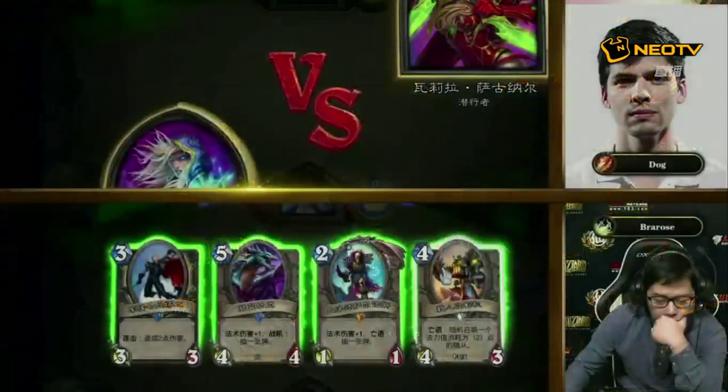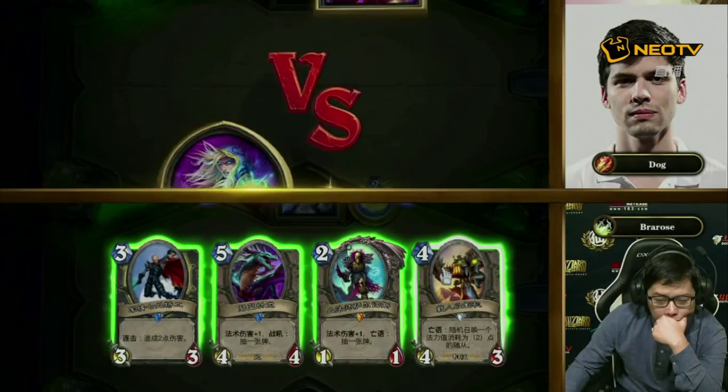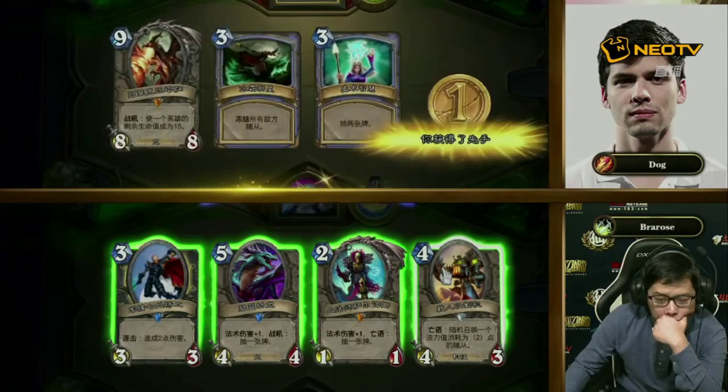If we look at what counters Druid generally, it's Zoo and mid-range Paladin — so you have a strong deck against that, and then you have strong decks against Freeze and Rogue. But talking about Zoo with Hellfire: I generally feel like Hellfire in Zoo is a card that's only good when you're behind. And Zoo is not a deck that can easily come back from behind — that's not something that typically happens, whereas Rogue and Freeze Mage can definitely pull comebacks, and so can Patron.